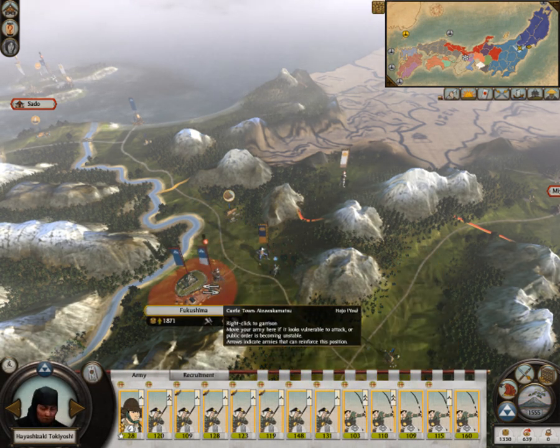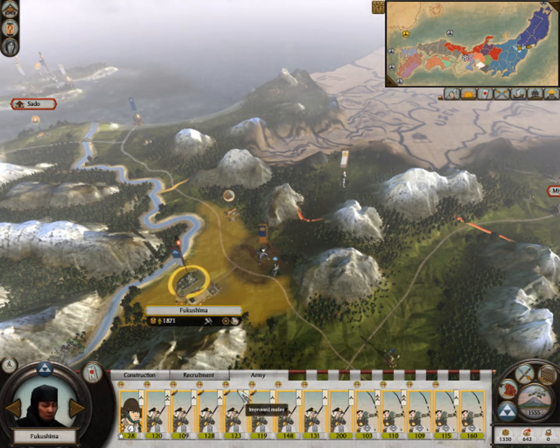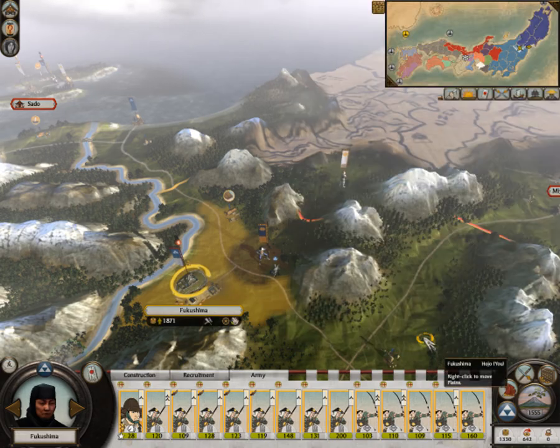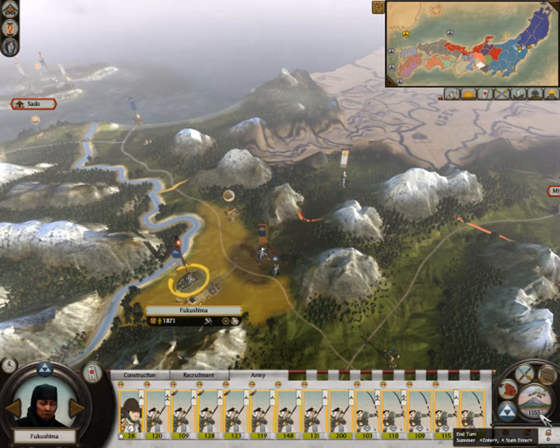I'll get these guys back to the castle because they have a lot to replenish. I think it's the middle of the game - I don't remember which year we started and I don't remember how to check it. The end year is 600, so I have about 180 turns to complete my task. And I've captured maybe 15% of Japan so far.